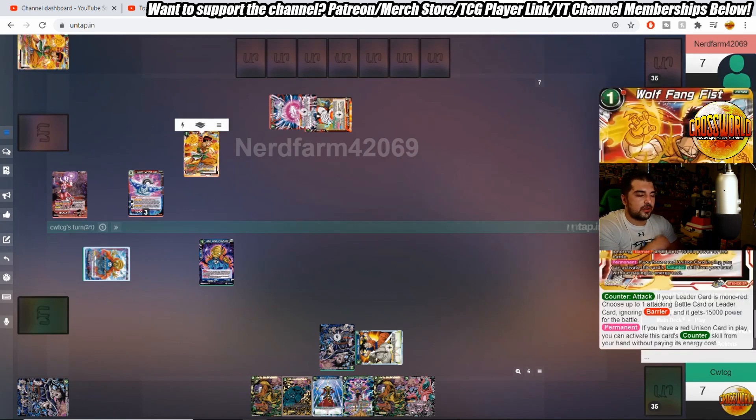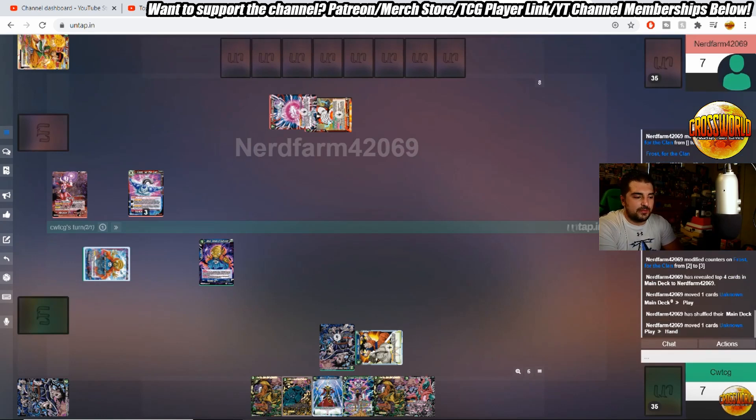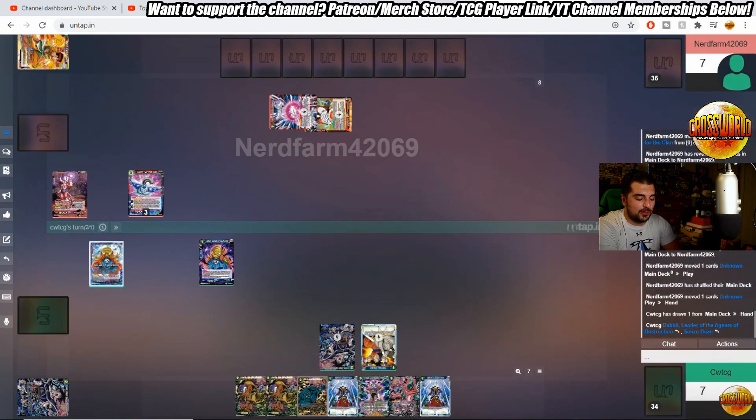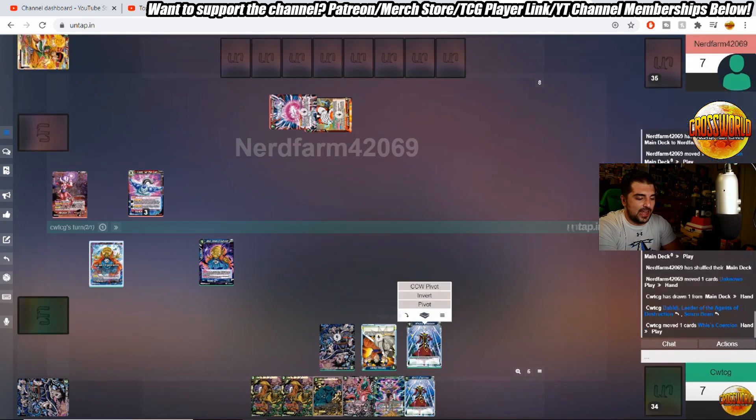Frieza Prison up here playing the Irate Emperor. What's interesting is James doesn't actually play the eight-drop boss card in the deck — he just plays the seven drop because it is a five-drop 25k at worst, but its combo effect is actually quite good. When you combo with it, I believe you can minus something by 10k as long as you have two mono-red battle cards in your drop area.